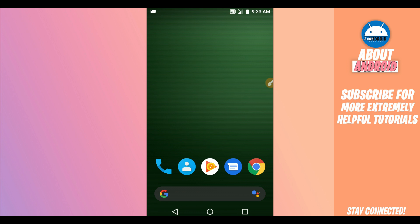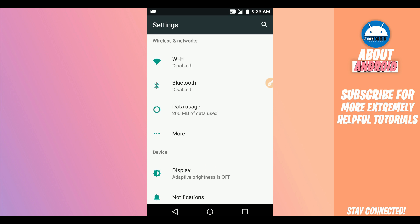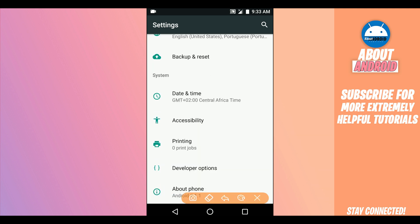Let's start by making some changes on the device to make the emulator work faster. Open the settings of your Android device — we are going to disable some settings in order to make ViMOS Pro work faster. Scroll down to the last option: 'About Phone' or 'About Device.' We need to enable the developer option, so I'm going to show you how to unlock it.